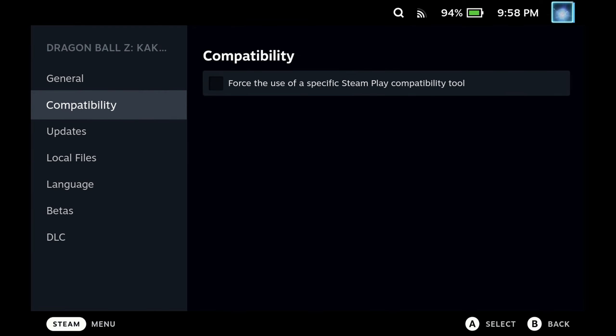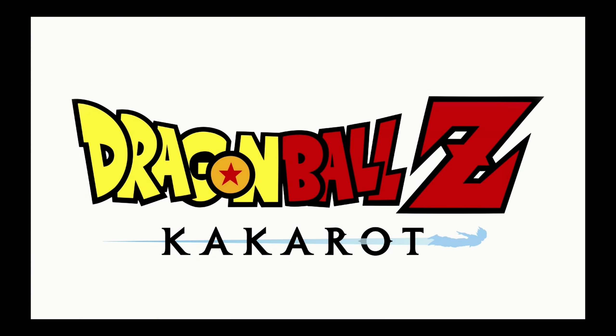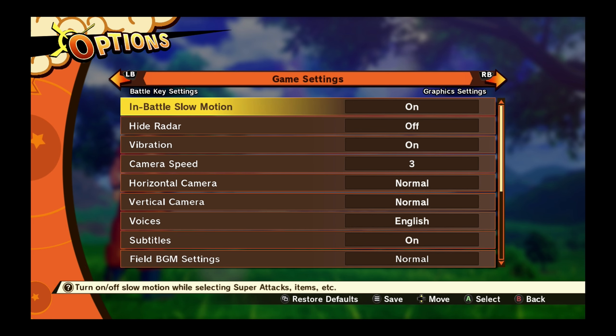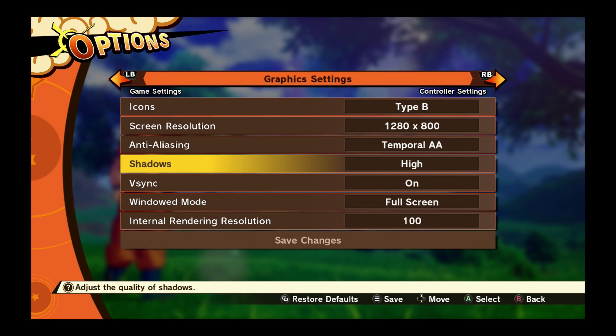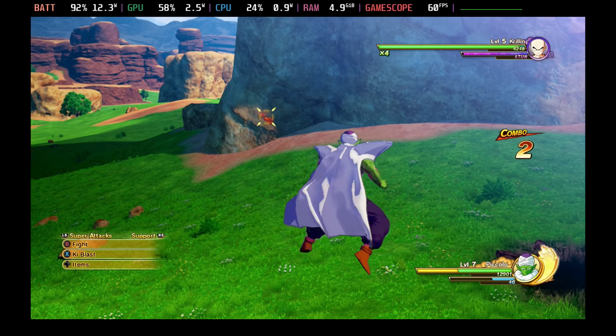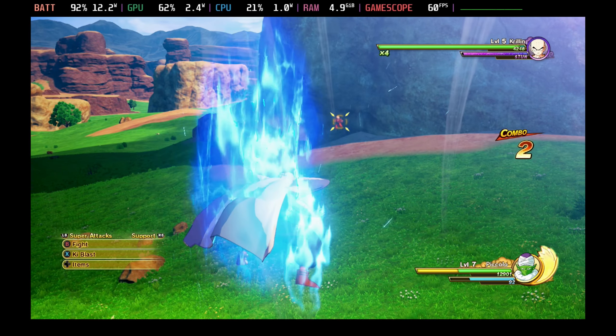As you can see, I'm also running this with no proton compatibility layer. Until recently, the startup screen did have some strange audio bugs, but as you can see, in-game I am running this on Temporal AA and basically the full settings available, and I have an unwavering 60 frames per second.